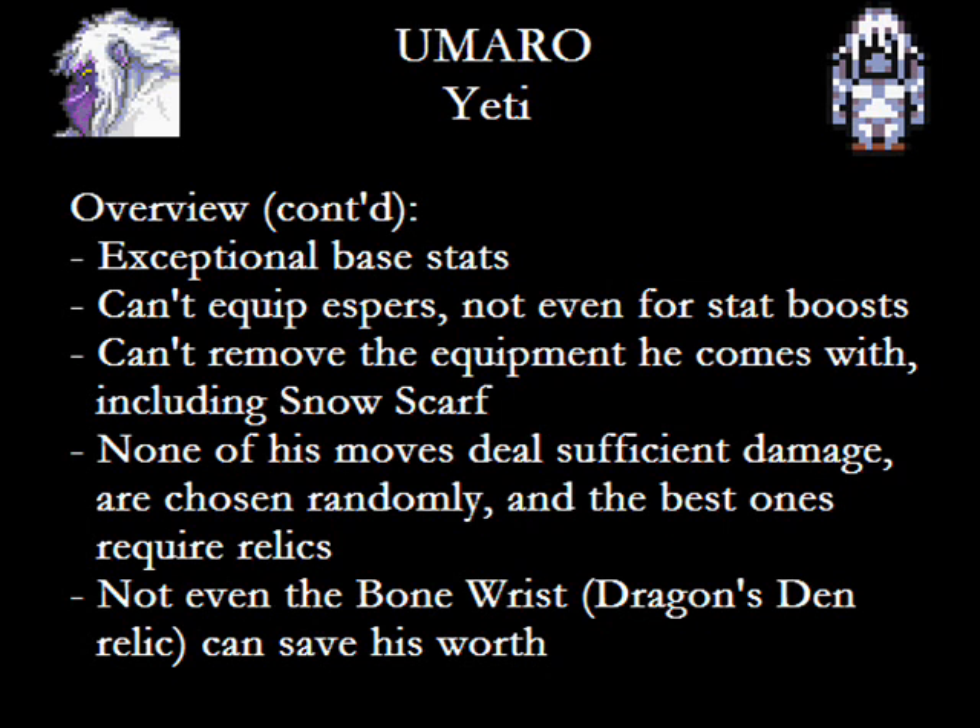The fact that the Bone Wrist is found in a post-game dungeon doesn't help his cause. But even after getting it, he still gets curb stomped like no tomorrow by the rabid beasties in there. Make no mistake — Umaro is the worst character in the game, in a landslide. You should only recruit him for completion and stick him in the airship for the rest of his life.